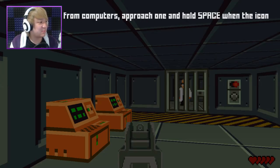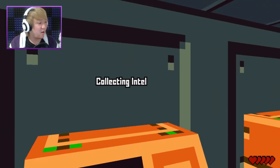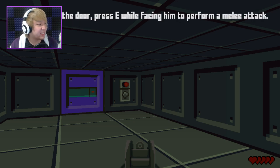Collecting intelligence grants you XP bonuses. To collect intel from computers, approach one and hold space when the icon appears. Look at me, I'm like a super technical hacker. Fighting will draw enemies to your position and cause guards to call reinforcements. Melee kills, however, are silent. So I can be like a ninja.